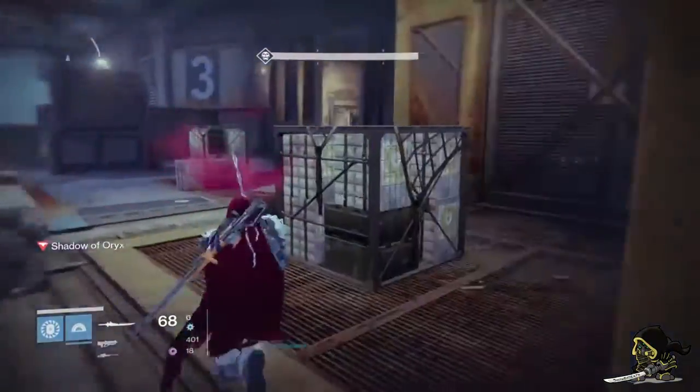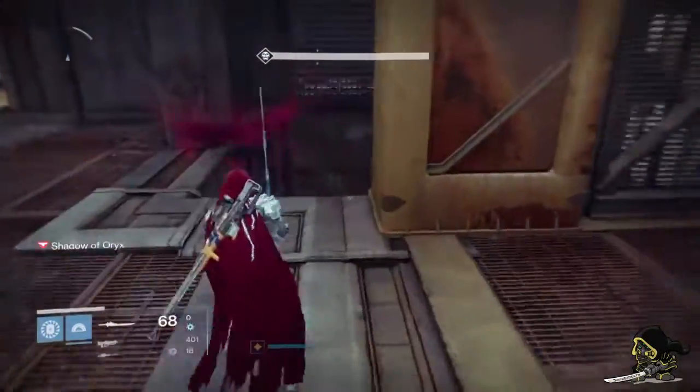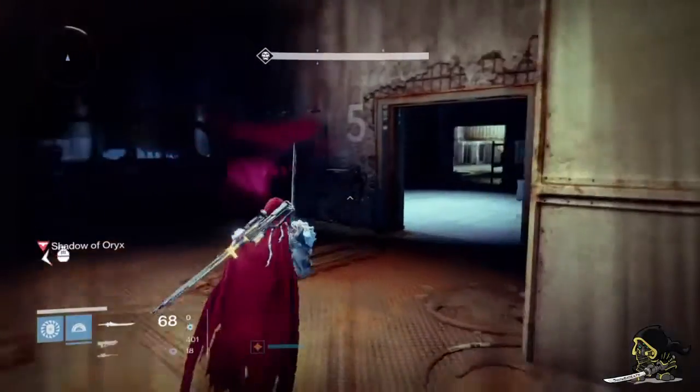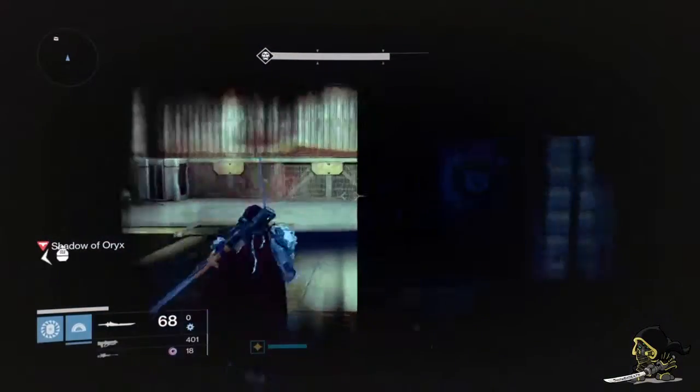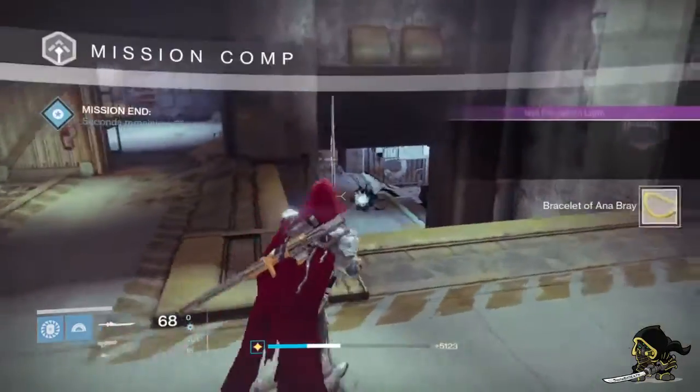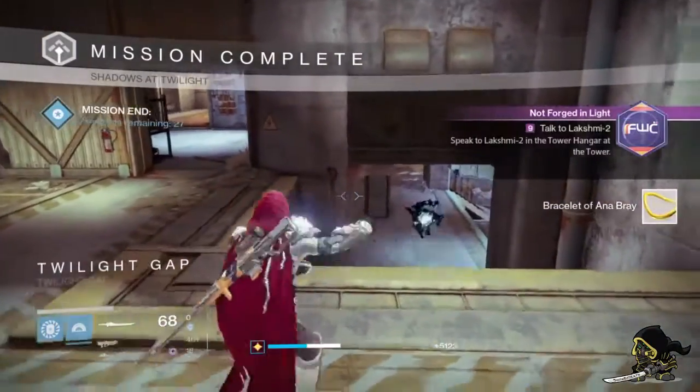Once you get in here, there are loads of pads where you have to cleanse yourself, and you have to open a chest which gives you a necklace. The chest is located at point C, which is fairly simple. Just stick to the left side of the map from the start — that's what I didn't do, but that's what you want to do. Once you've opened the chest, it's yours.